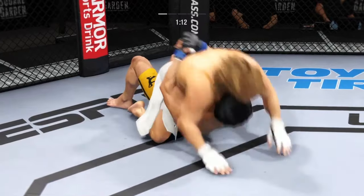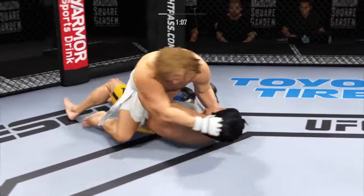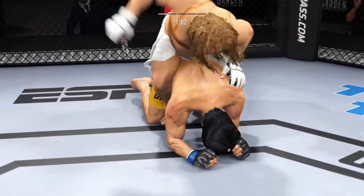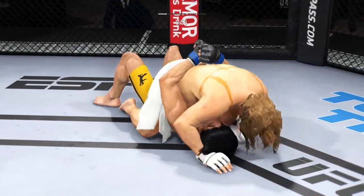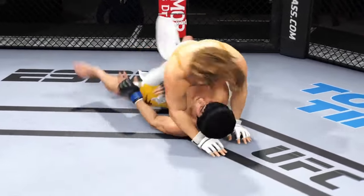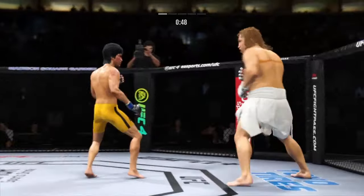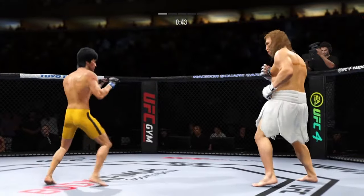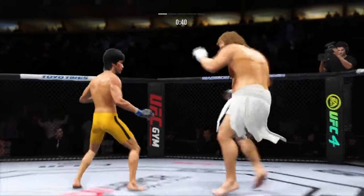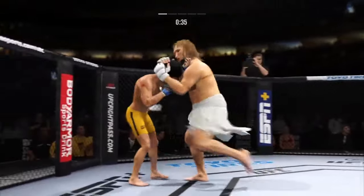He lands the single ground strike there. He's got his back now — he's got the full mount. Is this one of the most dominant positions in MMA? It's a very dominant position, one of the most ideal you can get to, especially fighting someone that doesn't truly understand how much danger they're in. It's dangerous, but there are a lot of outs. If a person doesn't understand that, you can really put some damage on them.